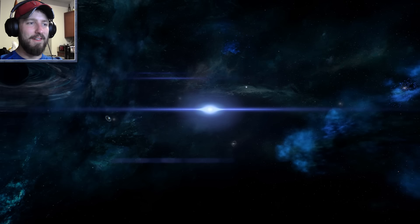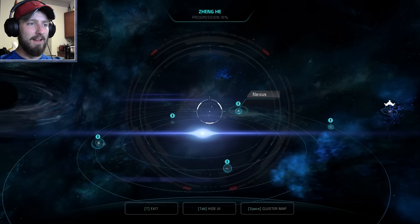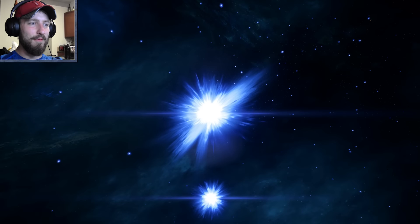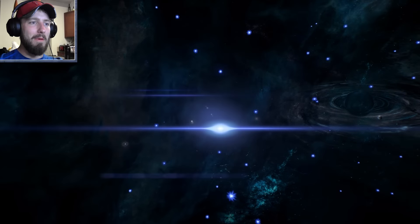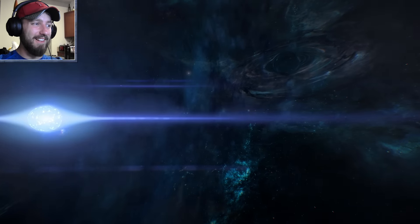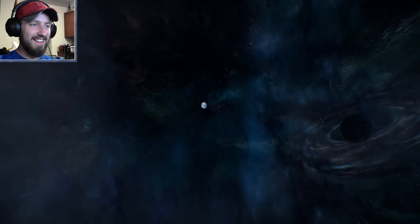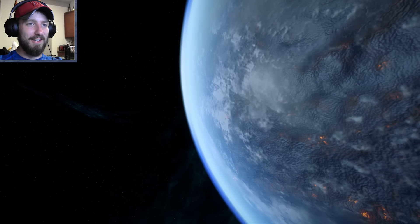Going back to the space view, we have the Nexus over here. Zooming from this side. This is pretty cool, being able to travel across the galaxy like this. This galaxy definitely looks a lot different. There's a sun right there. Here's some random planet — that looks like a really scary planet.